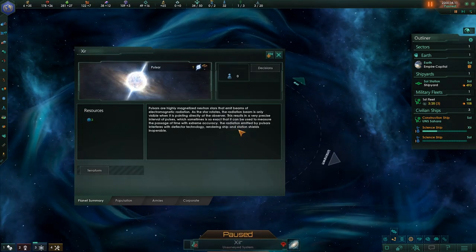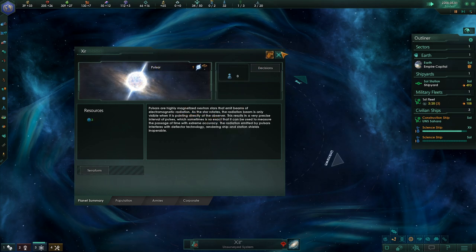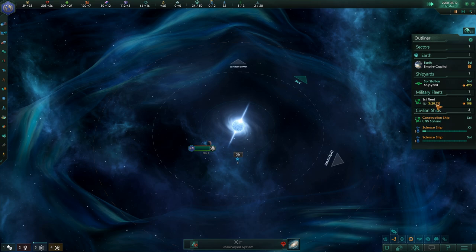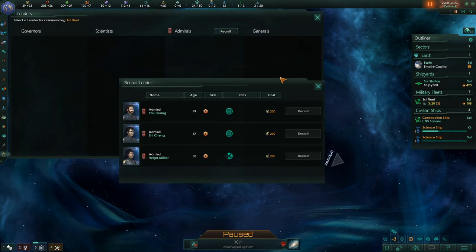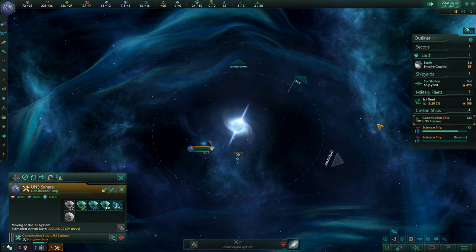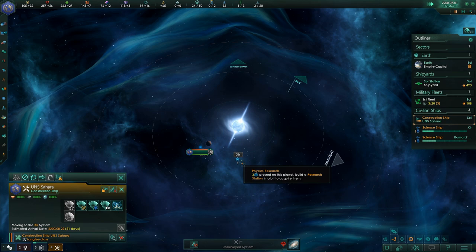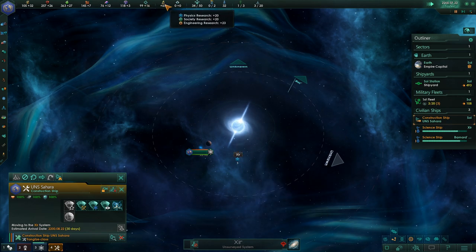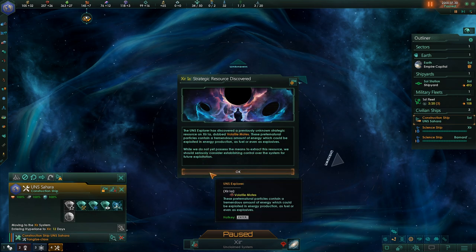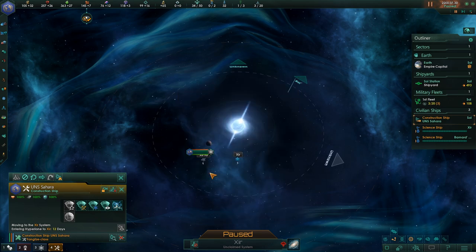Oh, a pulsar — resources, cool. I'm not sure if it's worth getting more Empire Sprawl. I'm not exactly sure how Empire Sprawl works. System survey done — strategic resource discovered, dubbed volatile motes. Preternatural particles containing a tremendous amount of energy — cool. These contain a tremendous amount of energy which could be exploited in energy production, or as fuel, or even explosives.